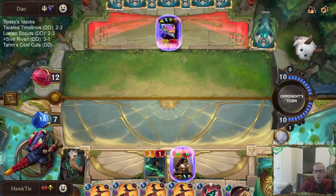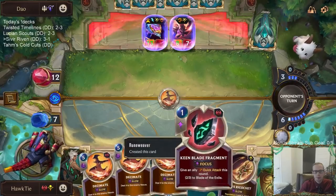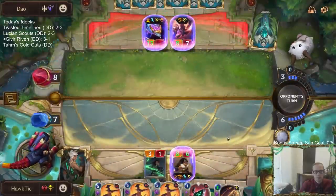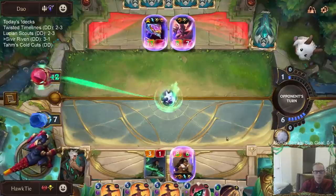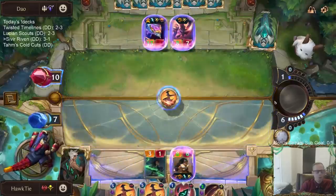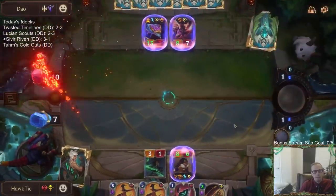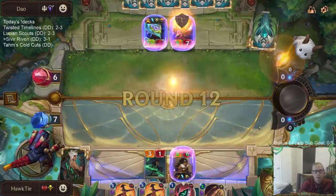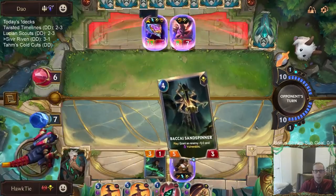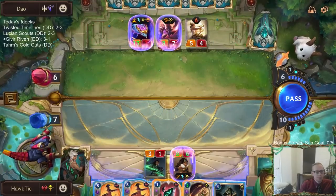Down to 12. At least they haven't leveled up Aurelion Soul still, even though they just have a million good Celestial cards in hand. Rough.